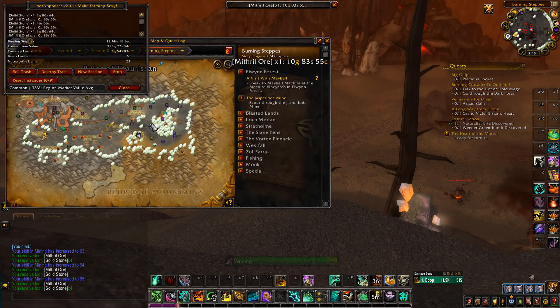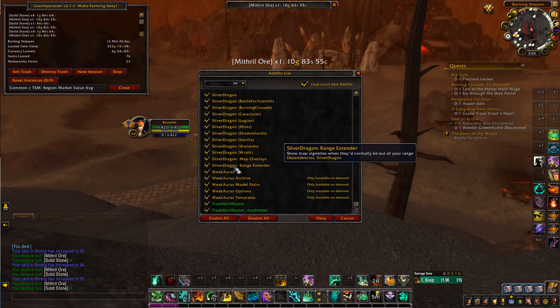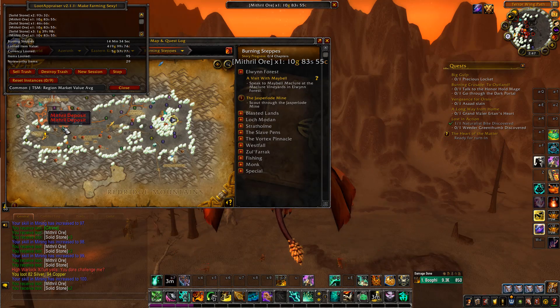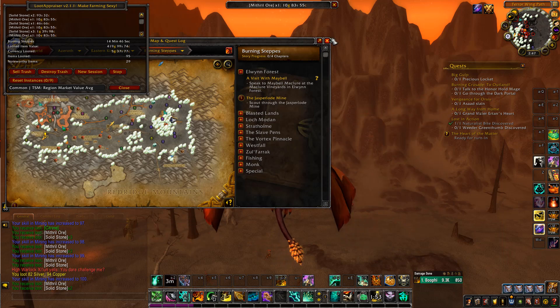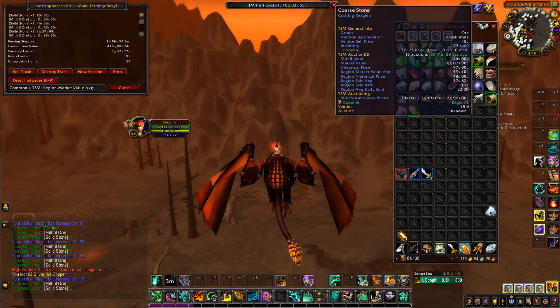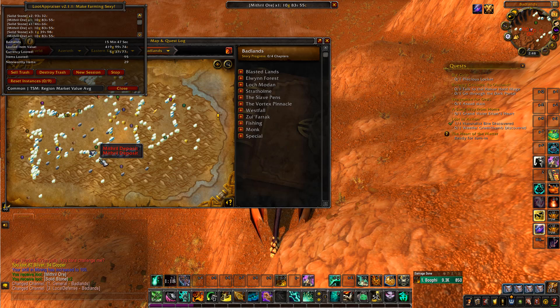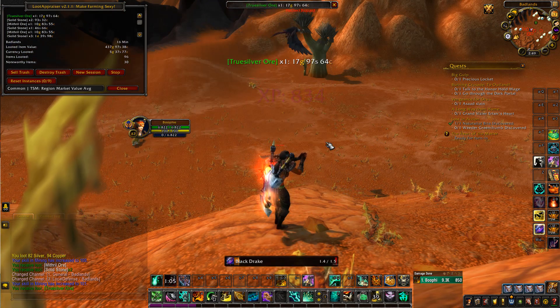We're using GatherMate 2 to see all the mining nodes on the map, and the other add-on is called Silver Dragon — that shows any rares that are up. We cleared out this zone with no rares and no treasures unfortunately, so we move on. We head into Badlands where there's a whole heap of gold ore, mithril, and Truesilver — very useful materials.